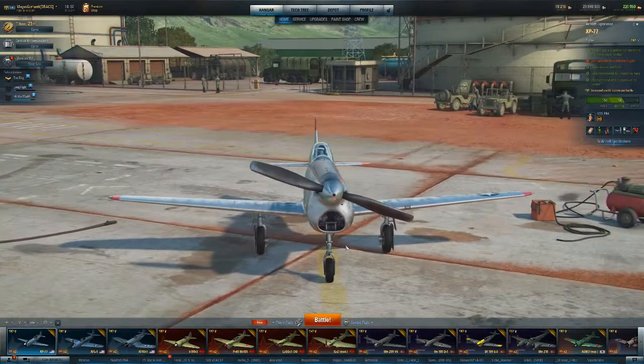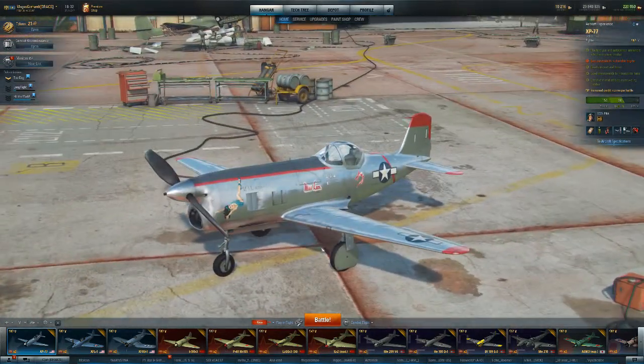This thing was meant to be a turn fighter, but she would constantly bleed energy while turning. So you would have to use the boost to keep her speed up and above stall speed. Eventually in a protracted dogfight, she would just stall and fall out of the air or hang and wait for someone to come slap her. The aircraft was completely useless. Some people made it work, but they could have done even better in literally any other aircraft in tier 5.